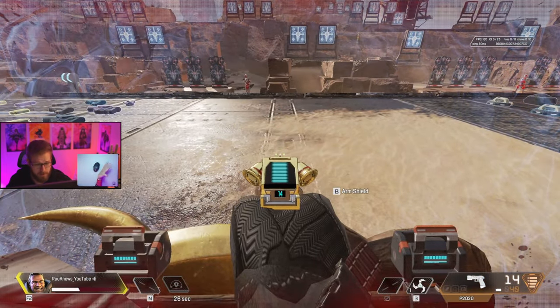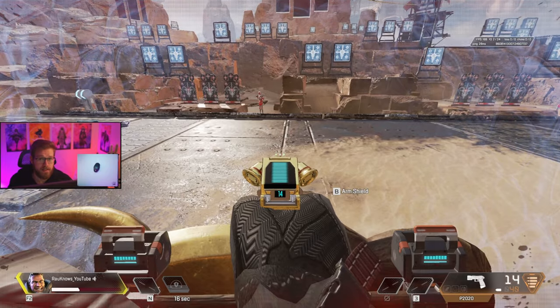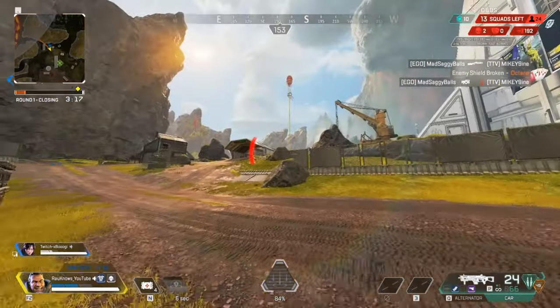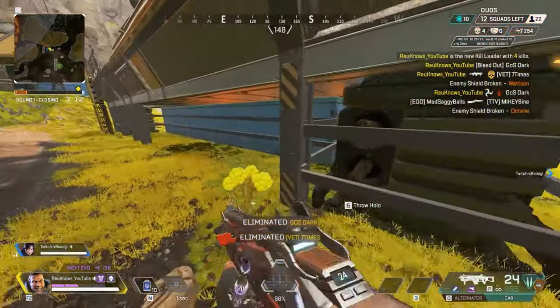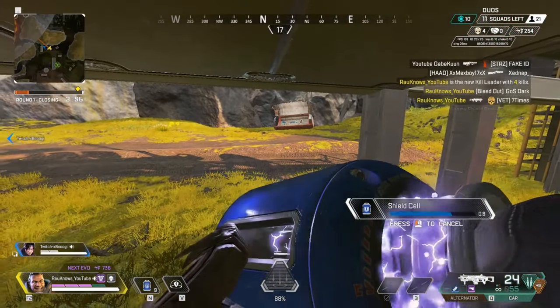The arm shield can block any type of grenade other than thermite — this includes arc stars. If you get arc-starred it will bounce off the shield instead of sticking, so you won't get stick damage. Just aim toward the grenade and crouch down. The G7 combined with the arm shield lets you farm up your teammates' shields, so always have at least one teammate with a long-to-medium range weapon to farm shields and establish dominance on other teams.